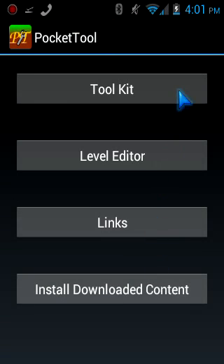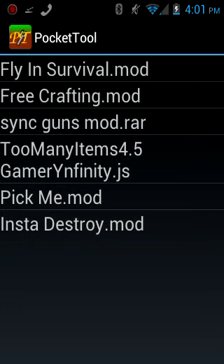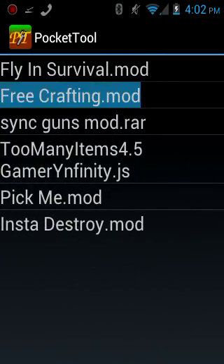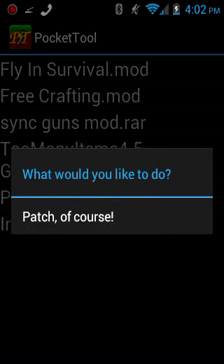In Pocket Tool, you can edit your level, there are links, install downloaded content. You want to click Tool Clip, then press Patch Mod. You pick whichever mod you want — I already have those two downloaded. As you can see, they pop right up in Pocket Tool. You want to hold them down, put their name down, and click Patch.